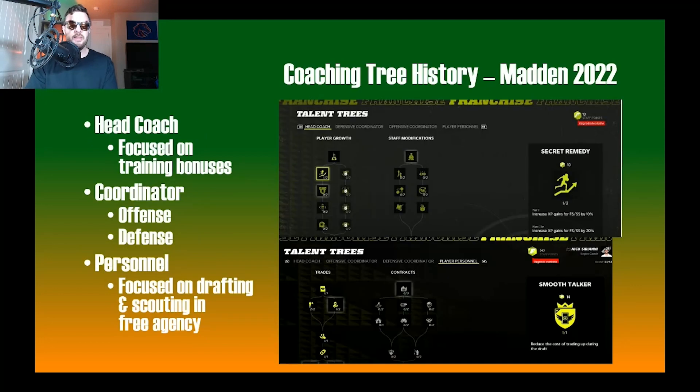Moving to coaching tree history in Madden 22 — there are four trees: head coach, offensive coordinator, defensive coordinator, and player personnel. The offensive and defensive coordinator trees operate similarly to NCAA 2014, where a really good coordinator directly affects player abilities on the field. The head coach in Madden focuses on training bonuses — for example, 'Secret Remedy' increases experience gained by free safeties and strong safeties by 10 on a week-to-week basis. The player personnel tree includes things like 'Smooth Talker,' which reduces the cost of trading up in the draft — not directly applicable to EA College Football since there's no draft, but the scouting and personnel concepts are relevant.